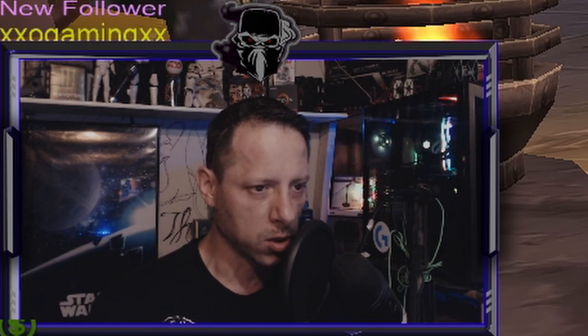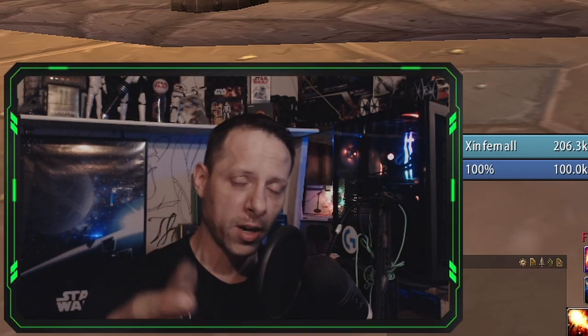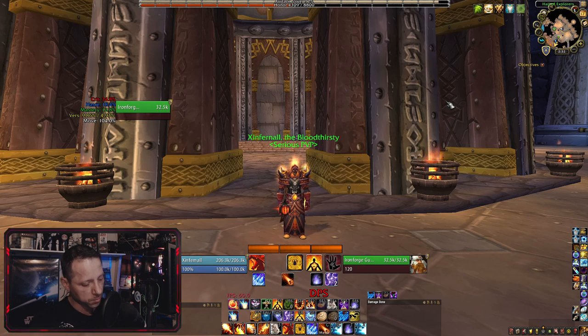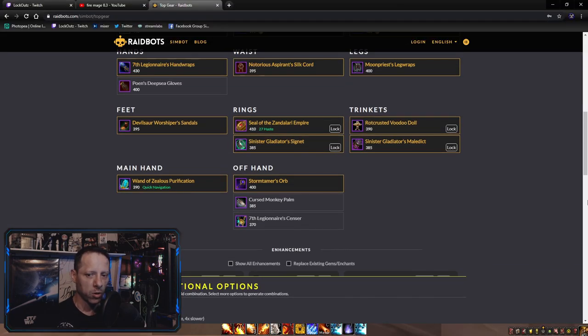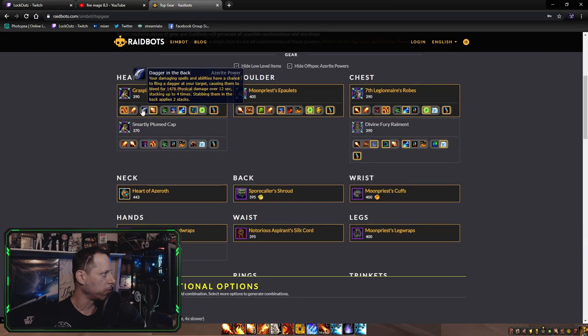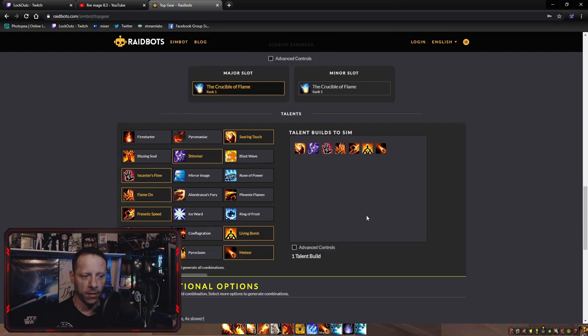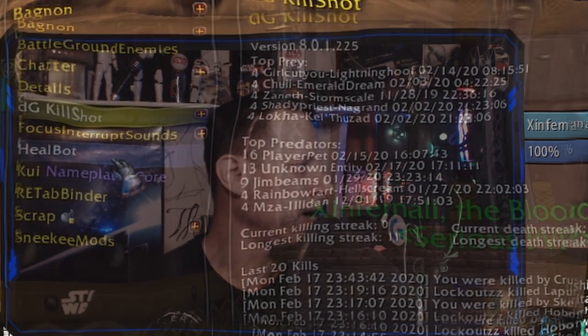Another add-on I highly recommend is SimulationCraft. You should all be simming your toons no matter what character you're playing, so you know which gear in your bags gives you maximum DPS, stat weights, and everything. Just type /simc to bring up the box, hit Ctrl+C to copy all the information, then go to raidbots.com, paste that info in, and you can test different gear pieces — helmets, rings, boots — run different talent builds, and generate stat weights. Definitely be simming your characters.